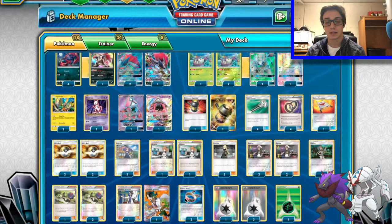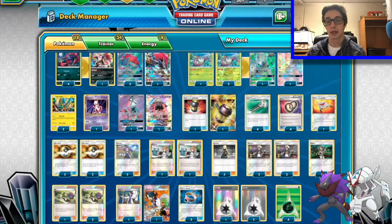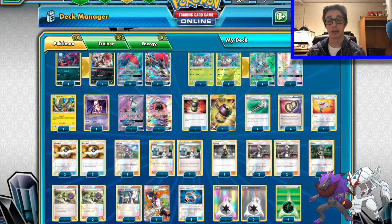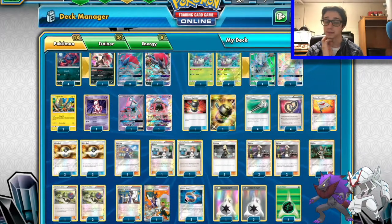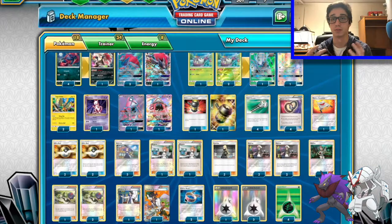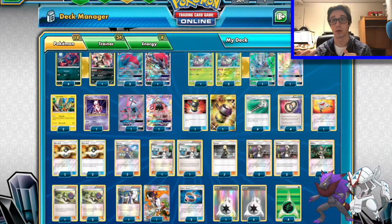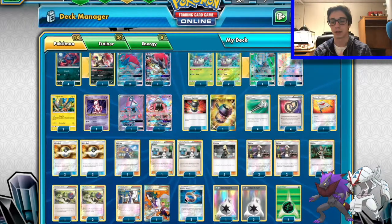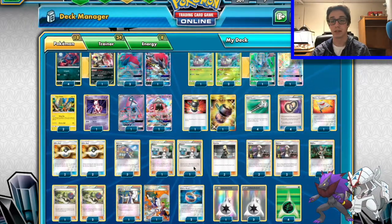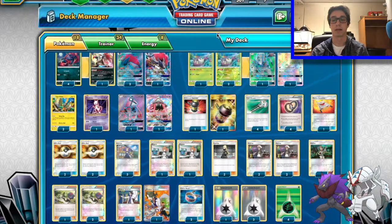Two Choice Bands — it's all I have room for. If I would make a change, I would probably get rid of one Field Blower and put in one Choice Band. But like I said, it's up to you. At the end of the week when we go over the performance, I might talk about that some more — that's just my opinion on it right now. Four DCE for Zorark and Glissapod, and four Grass for the Glissapod.